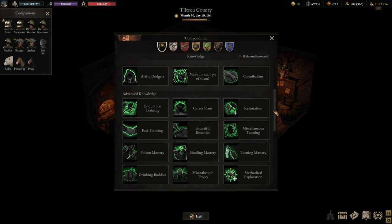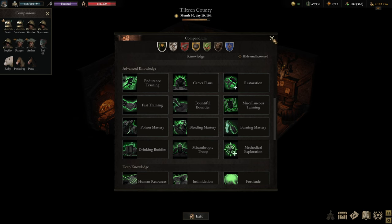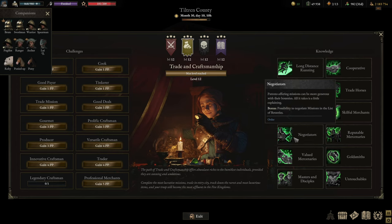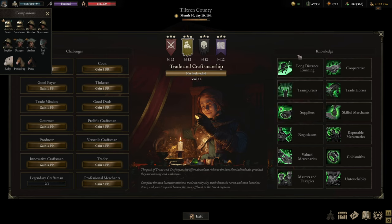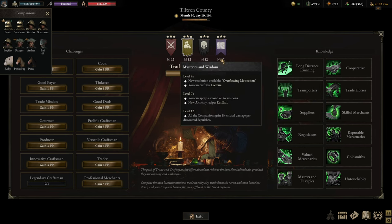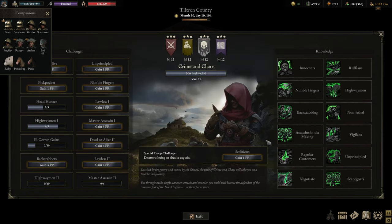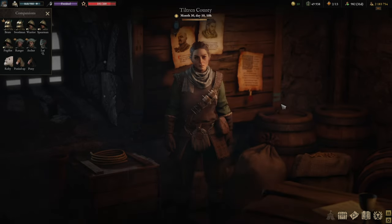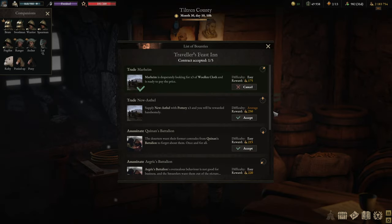Before jumping into contracts I recommend looking at a couple of specific skills. Under Trades and Craftsmanship, Negotiations gives you the possibility to negotiate missions on the list of bounties — I typically take that after Long Distance Running and Cooperative. The moment you get enough influence, that is one way of trading influence for more money and it is incredibly good. The second skill I'd recommend is access to Assassination missions.